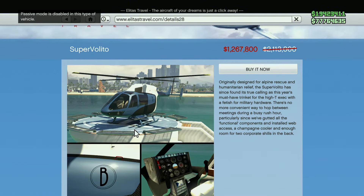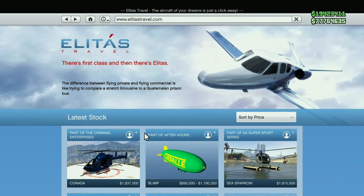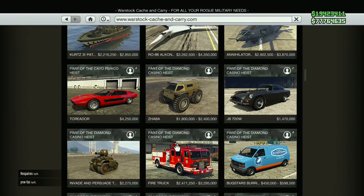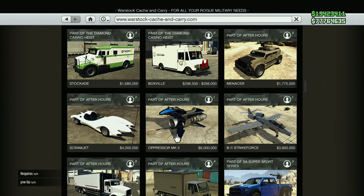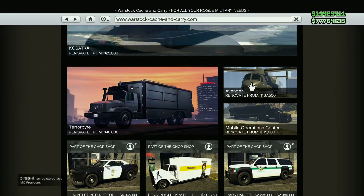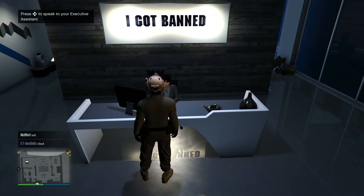The carbon version of the Super Volito is slightly faster, but both are very fast helicopters — the standard version is around 1.2 million. You should also buy the Oppressor MK2 if you don't already have it. It's one of the best vehicles in the game for PVP and transportation — a fast bike/hovercraft that runs around 6 to 8 million depending on whether you did the trade price mission for the nightclub.